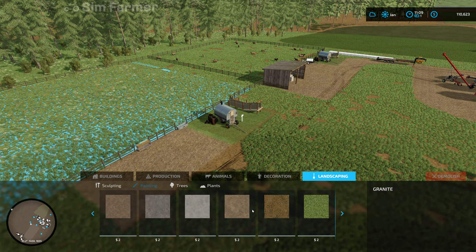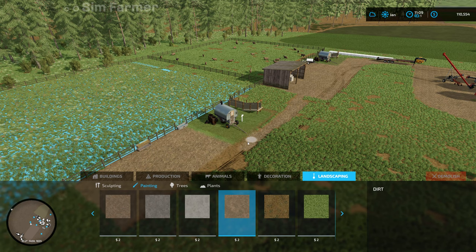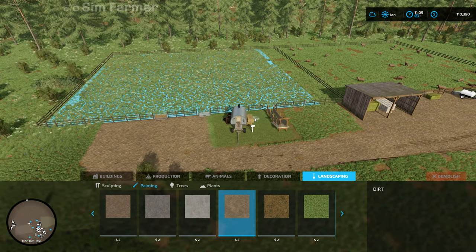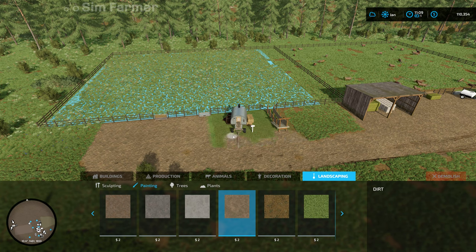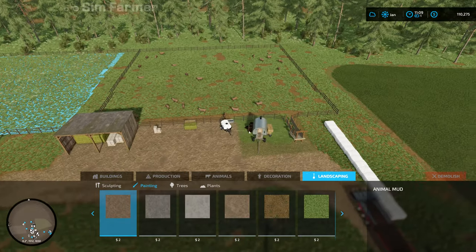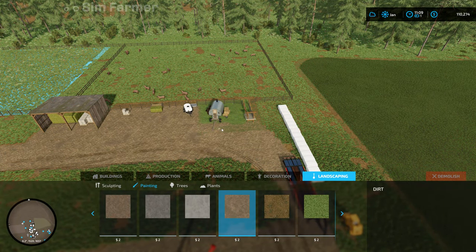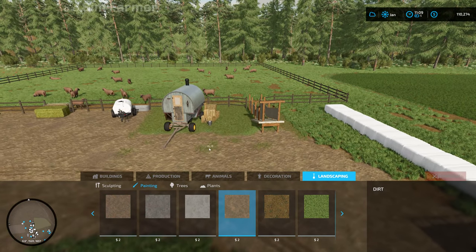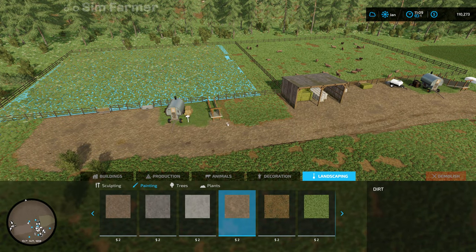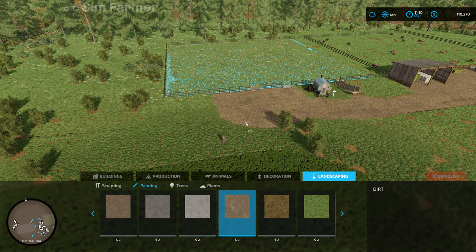We'll do the dirt texture and extend it down a little bit into the area where the feed and water are for the second sheep pasture. We'll probably add a little bit of animal mud around that as well just to blend the ground in a little bit so it's not all one solid texture. One bit I didn't do last time was just around here — this kind of grass always seems to come back when you reload into the game. So there's our second sheep pasture — we've got space now for 200 sheep.